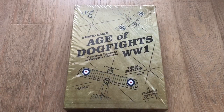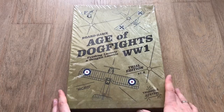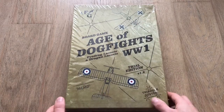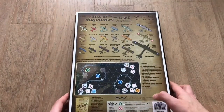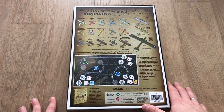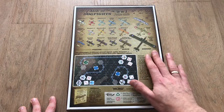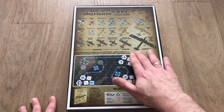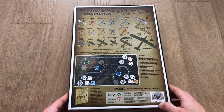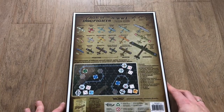Here is Age of Dog Fights World War I. As you can see this is version 1.2 using the triangle system. The box cover is pretty interesting — it makes you instantly think of World War I because of the aircraft silhouettes on it. On the back side we can see several aircraft from three different nations: German, French, and British aircraft including huge bombers, fighters, and scouts. You can also see one of the playing boards and the list of components.